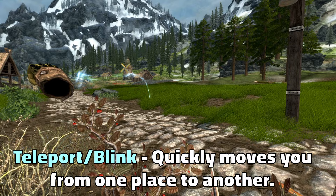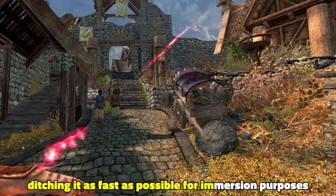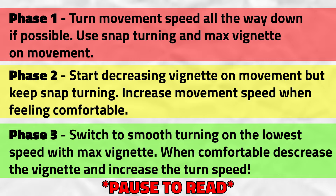Rule three: use the comfort settings. For example, teleport or blink moving is way more comfortable than smooth moving. Snap turning is more comfortable than smooth turning, and vignette helps with literally everything. Teleport is great for starters, but I would suggest ditching it as fast as possible for immersion purposes, and this is the progression system that worked for me.